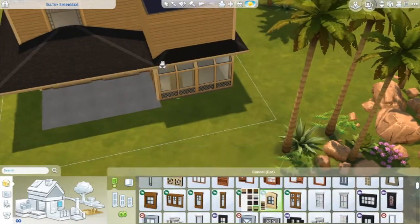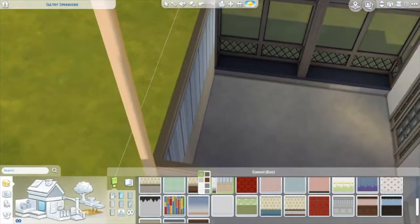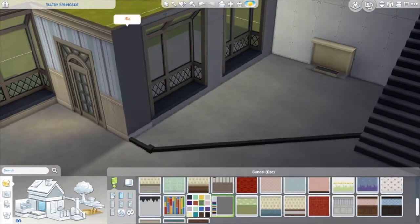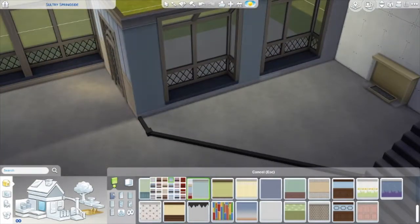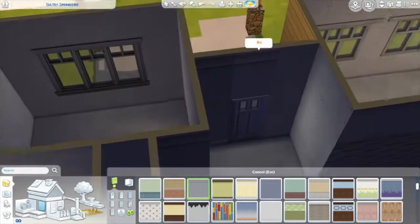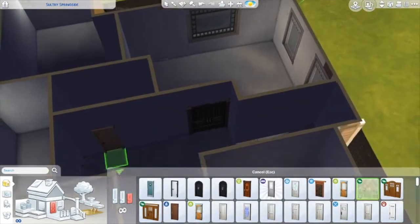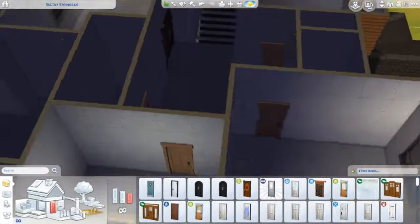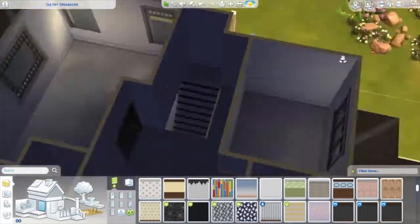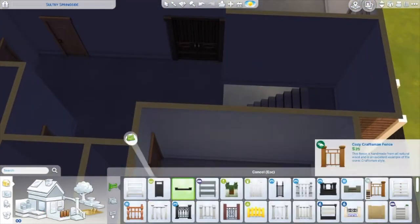I'll be building in Oasis Springs more, but I'll suggest where each home fits best. This house is totally Willow Creek — a cookie-cutter Willow Creek home. I kind of want to build a whole neighborhood with this house first, then fill it with cookie-cutter homes and 'perfect' kids who aren't so perfect. Those quiet kids are the ones you have to worry about — I know because I was one of those kids as a teenager.